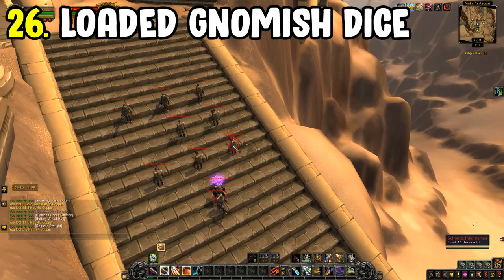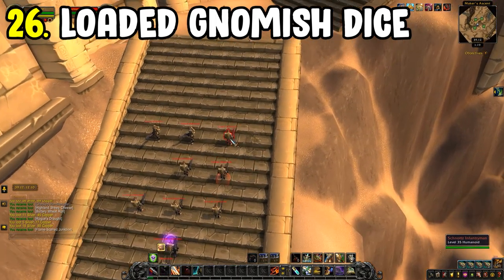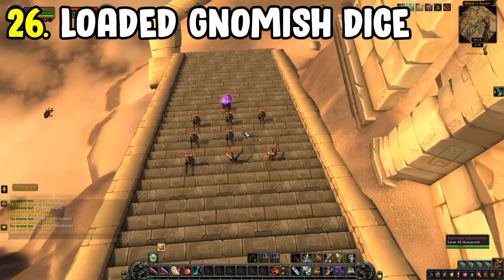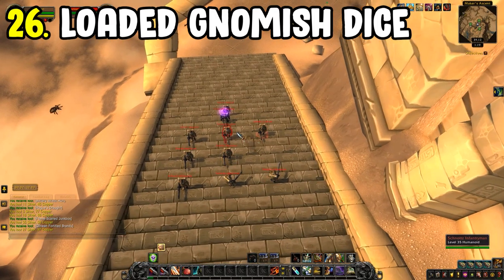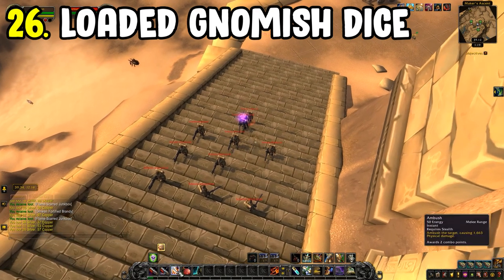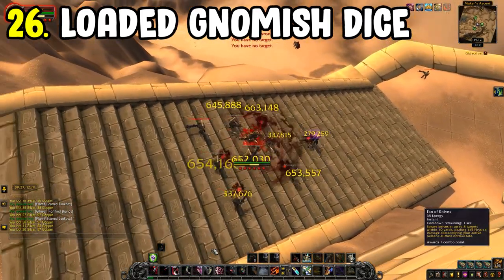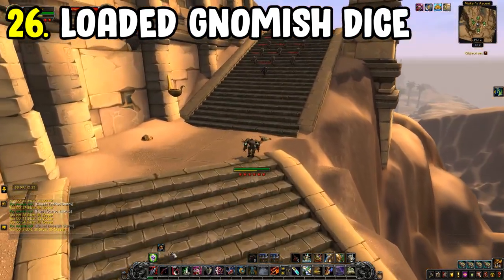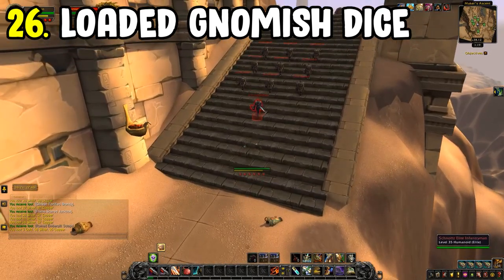You can add the Potion of Treasure Finding, but I generally don't feel it gives much of an uptick here. It's definitely a farm worth checking out if you want RNG-based one-off items with a decent gold per hour on the auction house.